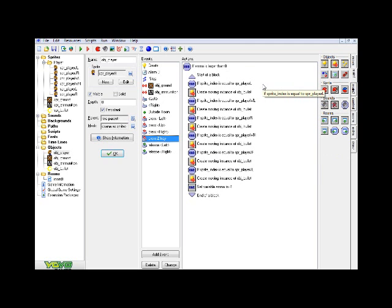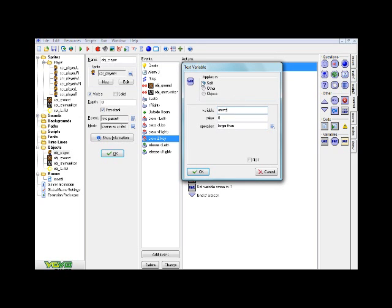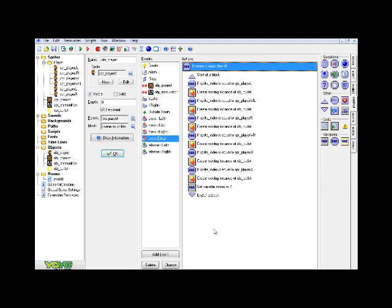Here is what we are going to need. This looks a little complicated but it's really not. So we have a key press Z event. Under that, there's a test variable — you can find that in the control tab next to set variable. Set it to apply to 'self', variable type 'ammo', value zero, and 'larger than'. So if we have more than zero ammo — at least one bullet — then all the different shoot stuff will happen.